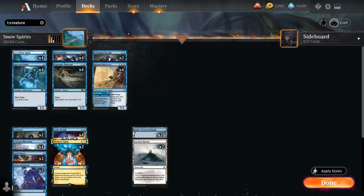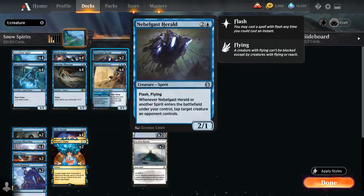We've got our Supreme Phantom, 2 copies of Nimblejacks Herald — a 2/1 spirit with Flash and Flying — and when Herald or another spirit enters the battlefield under our control, we can tap a target creature an opponent controls. Great to play at the chance to attack; it makes it very difficult for the opponent to race if we can flash in a few spirits.